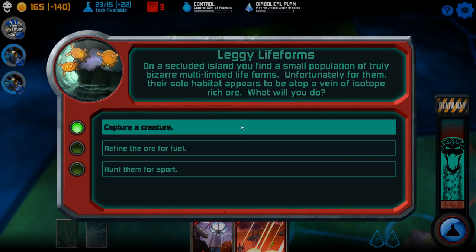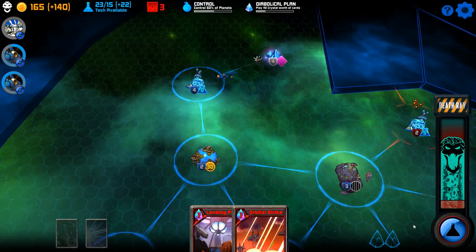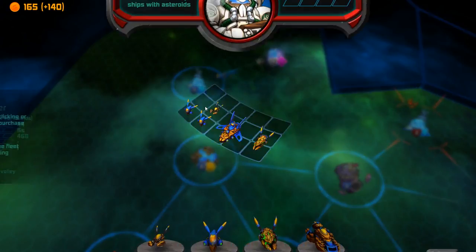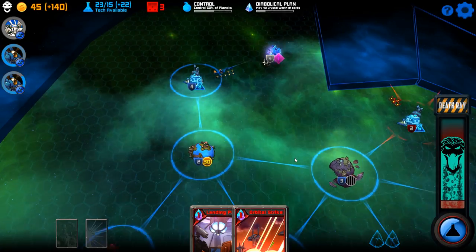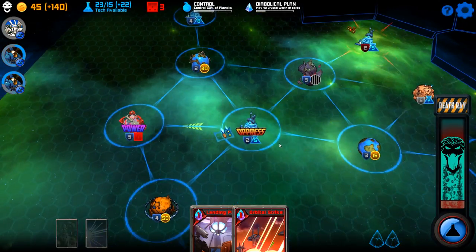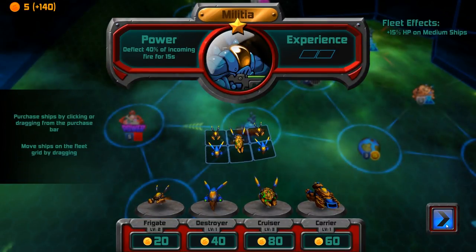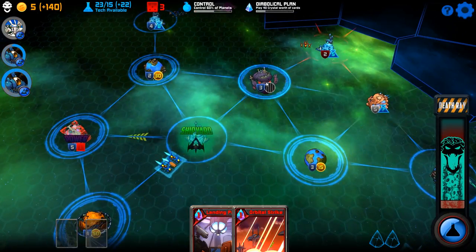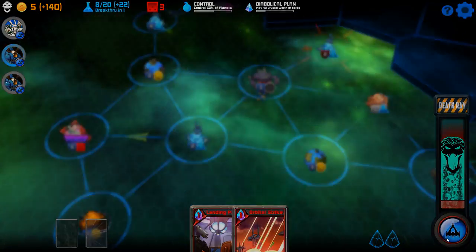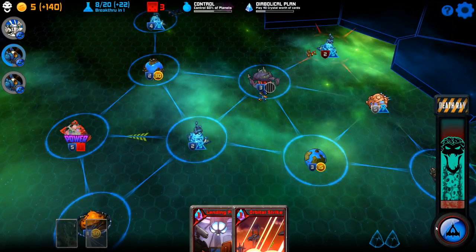On a secluded island you find a small population of truly bizarre multi-limbed life forms — let's get a pet! You could use like half a billion of the little dudes. I'll switch it up and do something else later, but for now frigates are fine until my income is stronger. I haven't taken that planet yet — let's give extra rocks to those.